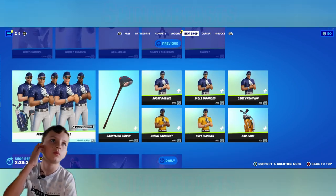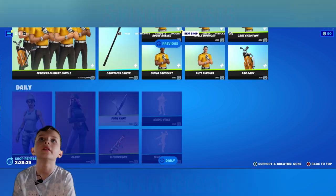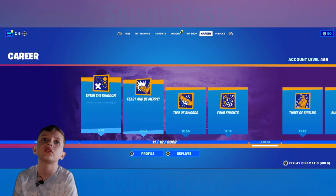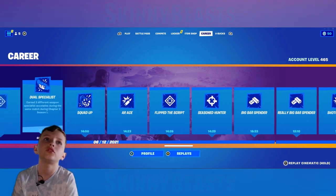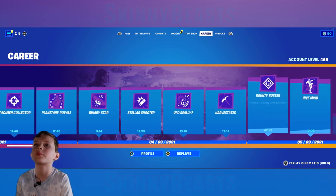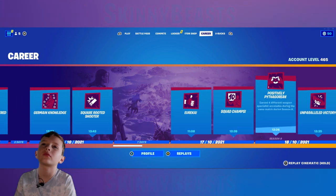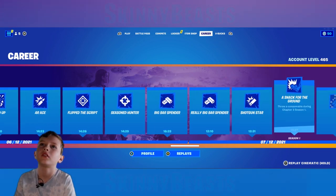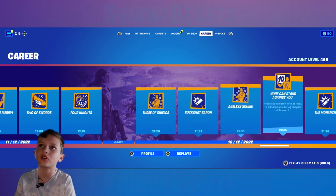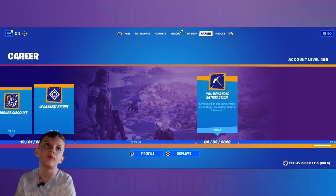There's the daily section that changes every day, and then there's the Career tab — these are like your achievements. You can get XP for doing these, but they're mostly just to build up. I think they change to a different color every season and you can get loads of different ones.